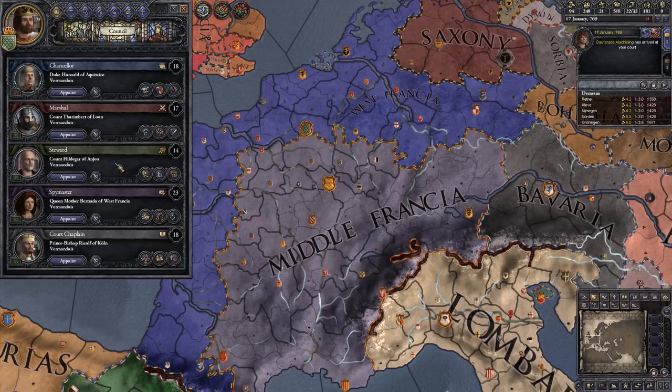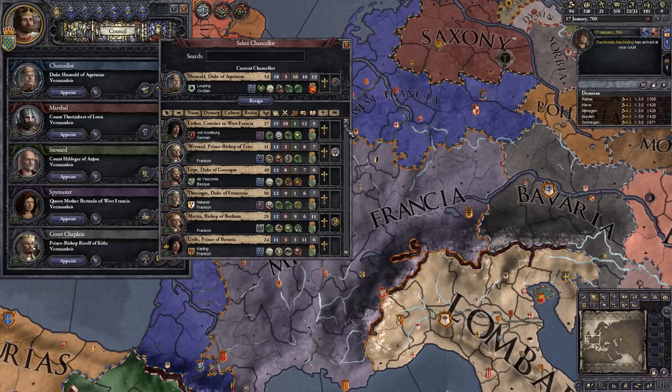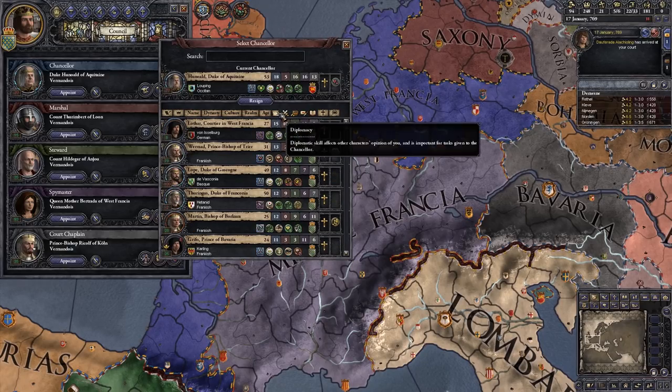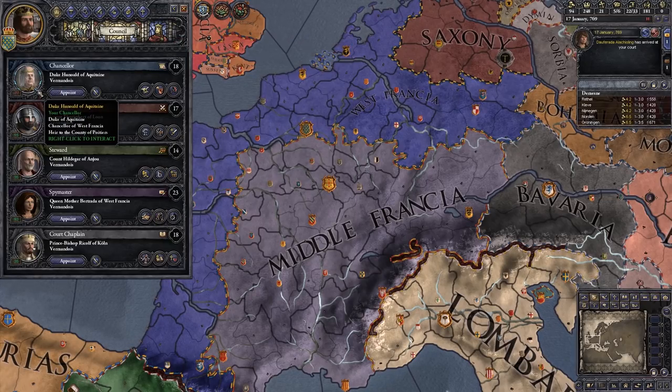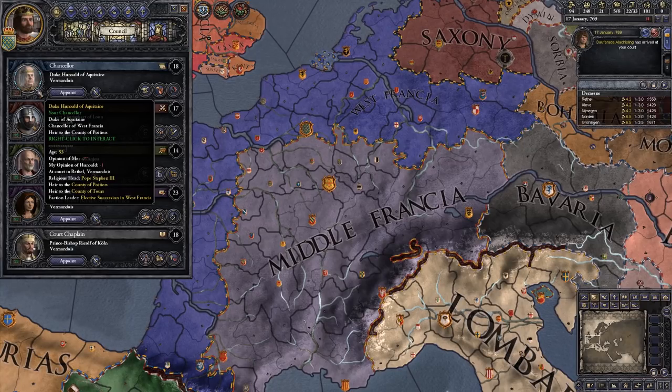You can assign new people to these positions if you wish to — just click the appoint button and that will give you a list of your court. You can use these buttons to sort by various different things. If we click on diplomacy, we can see the second highest person has a diplomacy of 15, which is not as good as our current chancellor who has 18. So even though he doesn't like us too much, we are going to try and keep him happy.